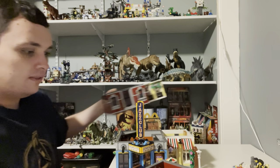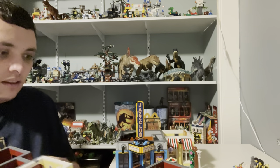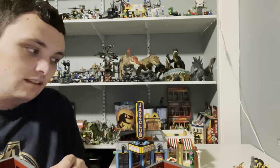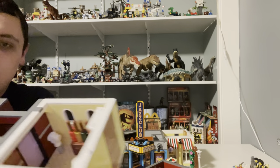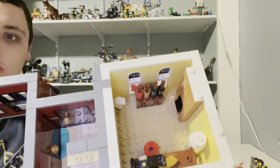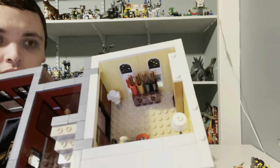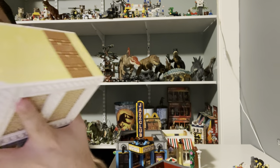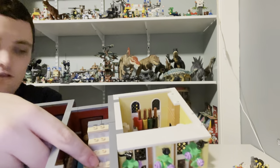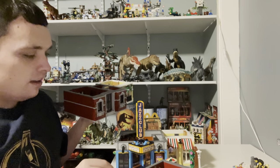Now let's move on to the second and third floors. On the Pizzeria side, the second floor is a tailor shop where a character does costumes for the performers. There are stairs on the other side to get up to the third floor.